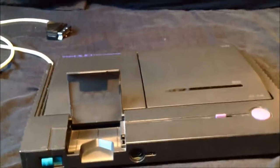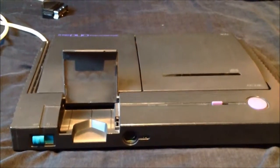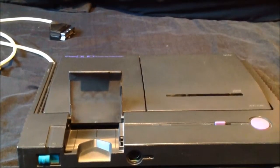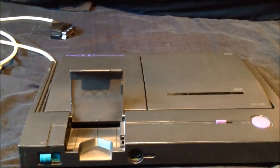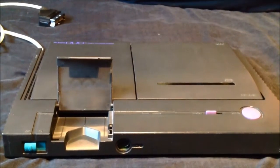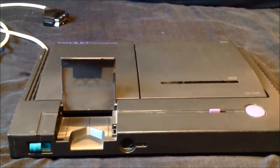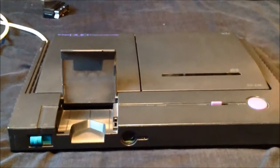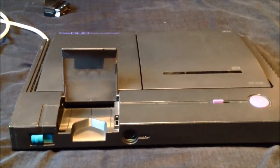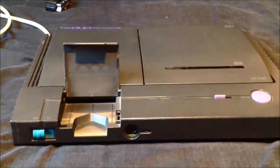The good thing about the Duo is what the PC Engine did when they first came out — they used a system card for the CDs, which determined the amount of RAM available. The original version came with system card 1.0, which is okay but doesn't play Super System games. Also, if you've got Altered Beast you need system card 1.0 to play it — it will get so far and just crash. Same with Bonanza Brothers apparently. NEC then released subsequent system cards: 2.0, 2.1, and the Super System card which runs the Super System games.